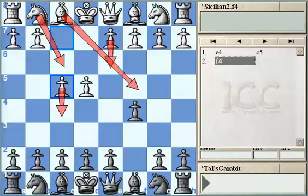White would also like to take more control over the E4 square. By playing F4, it was quite easy to continue developing the normal way — the knight comes to F3, the second knight could go to C3. In some lines, White even plays D3 and C3, just trying to set more control over the center, establishing a very safe and quite promising pawn structure.